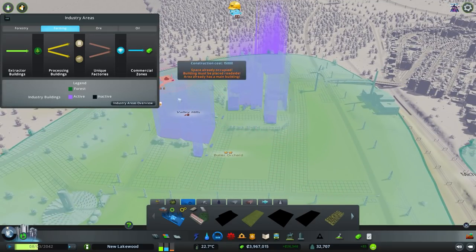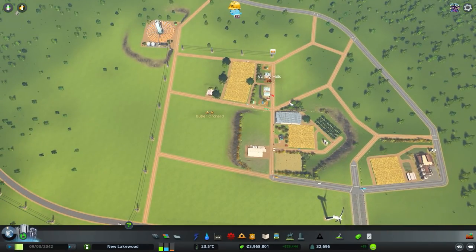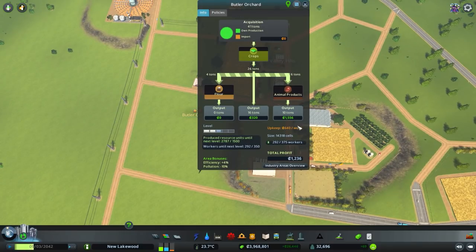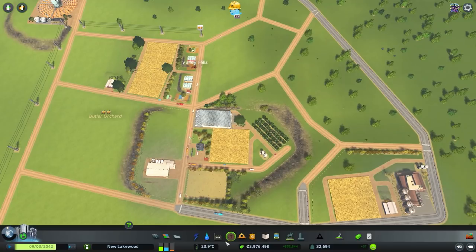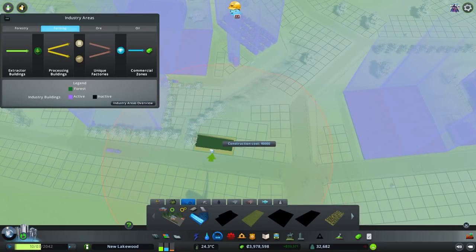In a nutshell, you're trying to balance it all, make it profitable, and put down the required buildings to get to the next level. To level up our forestry we just need about 60 workers — we can do that with some barracks or nearby residences. Barracks would be pretty simple, so let's throw a few in.